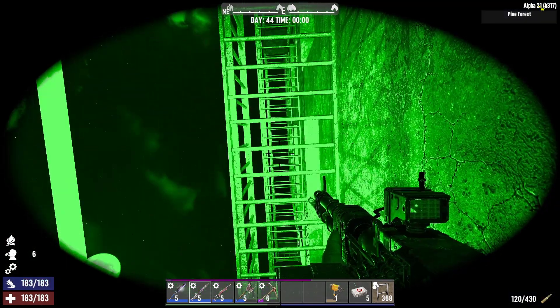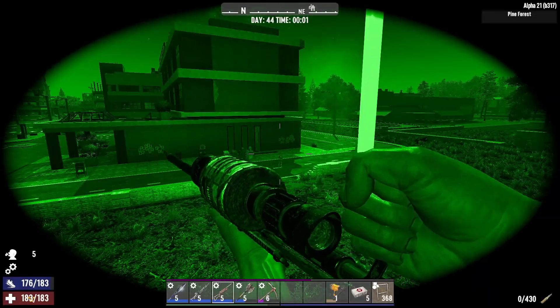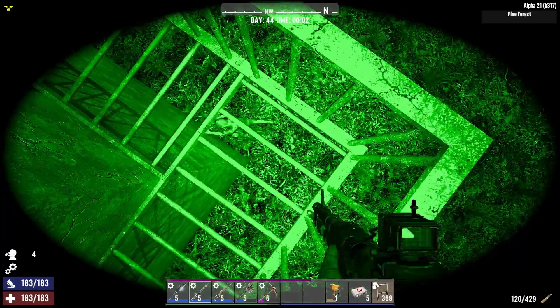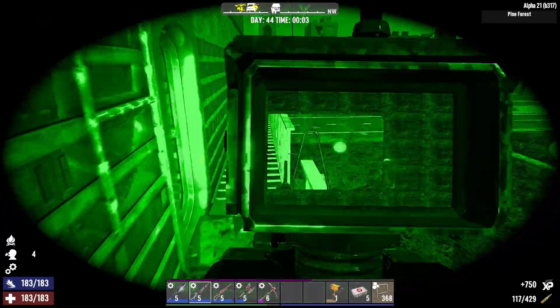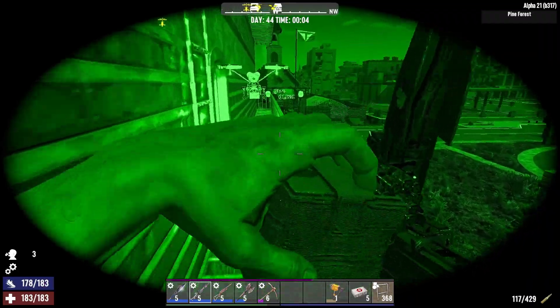I have railing on every floor so I can just walk around and shoot zombies. Zombies do seem to be a little bit more erratic when they run, making it a little harder to get a shot off, but I could just be misremembering that.